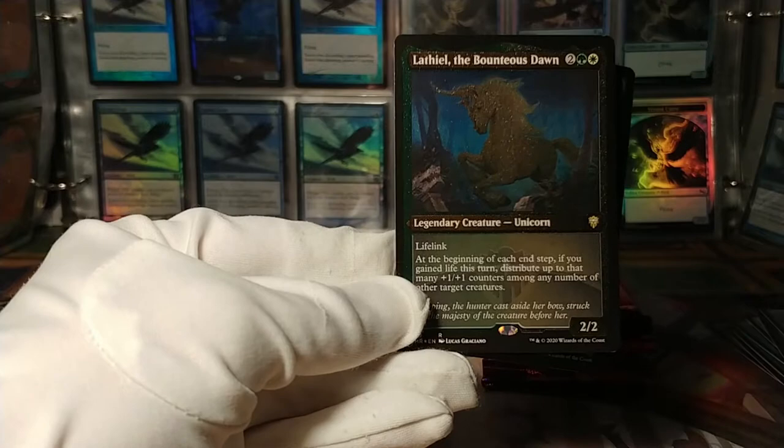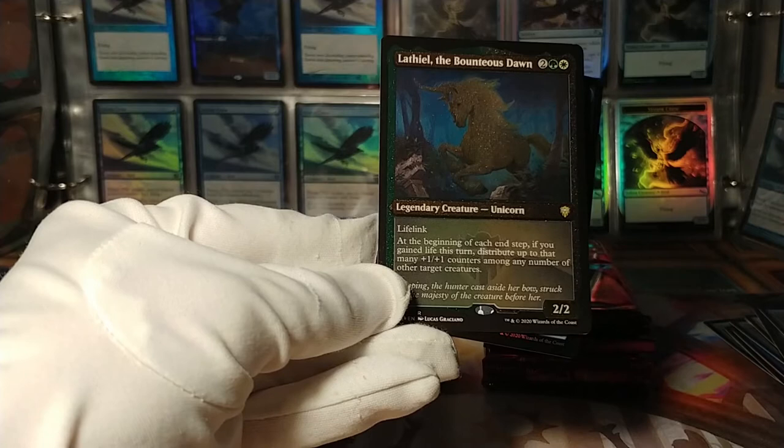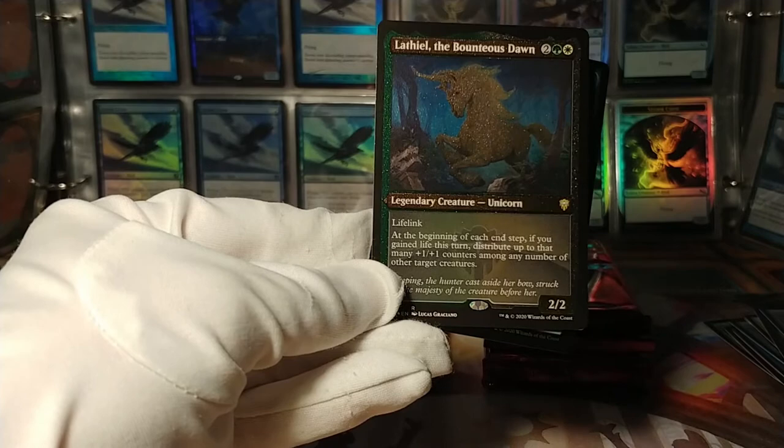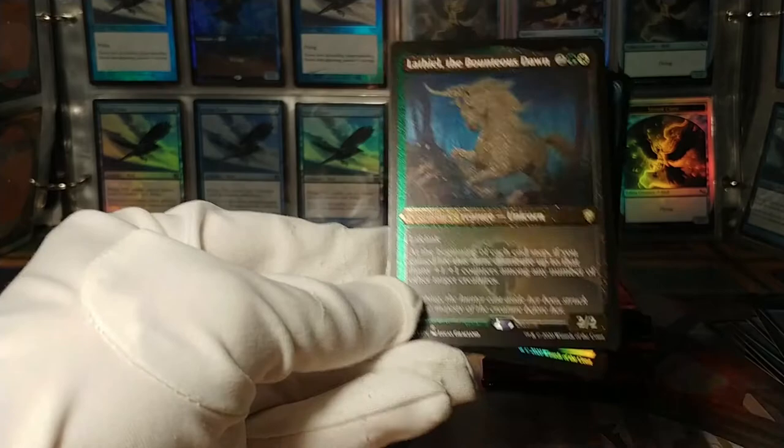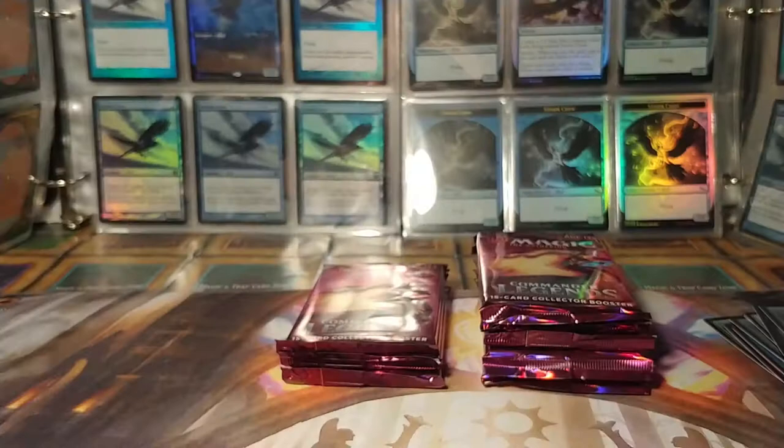And this one too, to be quite honest — Lafeila, the Bounteous Dawn. The light does weird things with these etched foils. Lifelink, and at the beginning of each end step, if you gained life, distribute up to that many +1/+1 counters among any number of other target creatures. So just throw +1/+1 counters all over the place — pretty solid card. And the Salamander Warrior token — haven't seen the card that makes these yet, but that's a pretty good one.